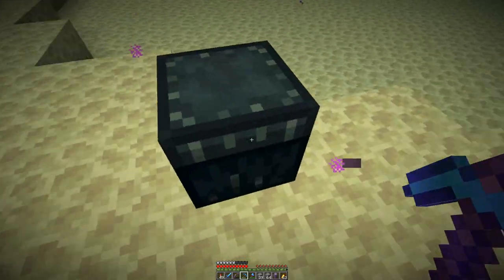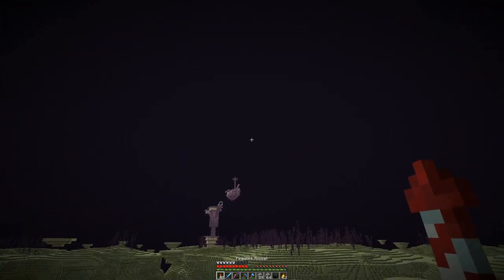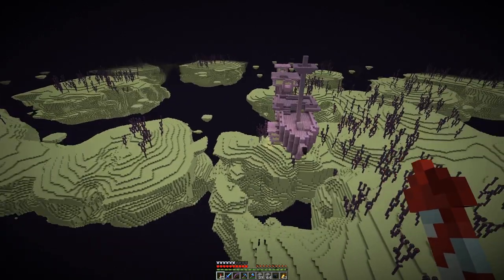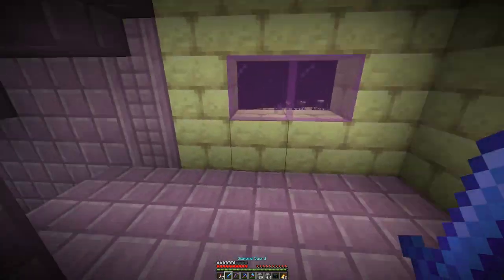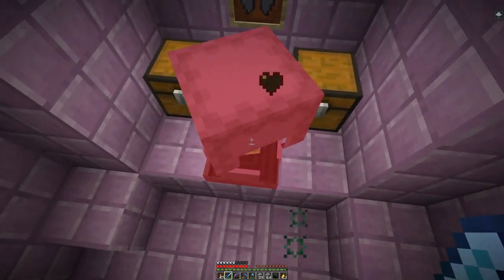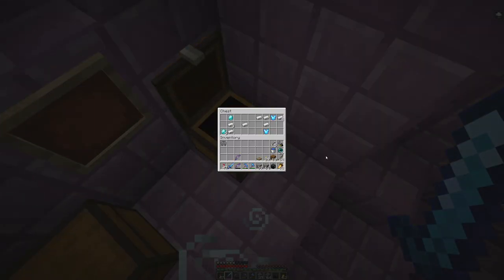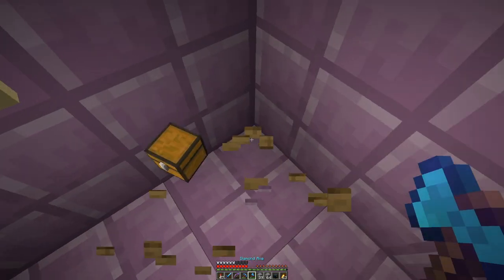Let's pack this up and see what we can achieve here. This city is a small one but we can certainly find more as we go along. And of course we are mainly here for the shulker shells, but I guess we take what we can.